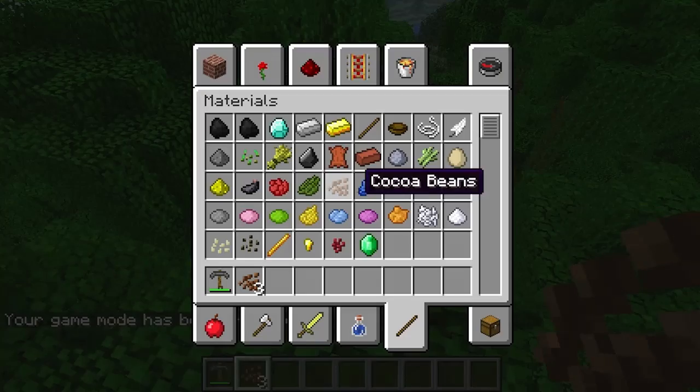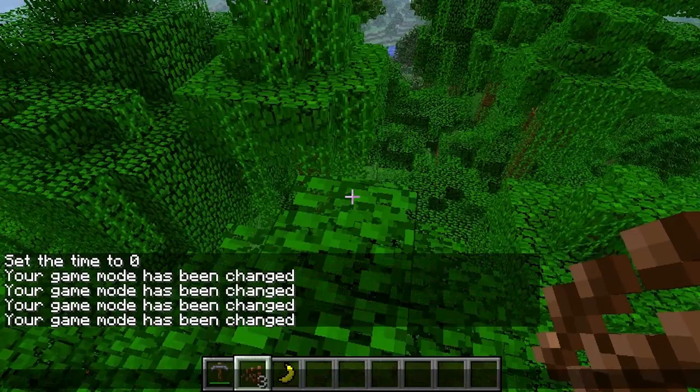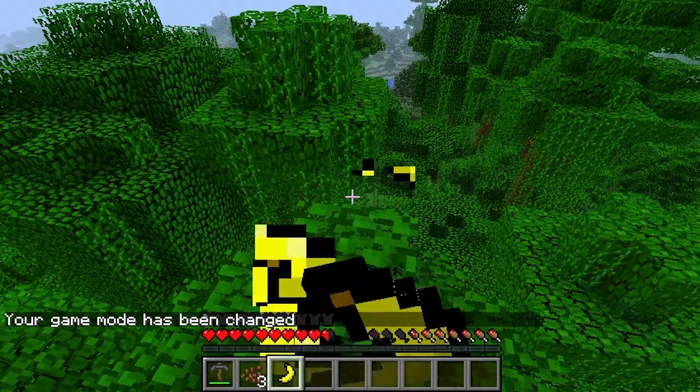Other than that there are bananas — let me show you those because they're kind of cool. They just work like apples. It was something random that the mod creator added in, and I thought that was pretty neat. Let's go ahead and activate survival, eat this banana, and get some of that hunger back.